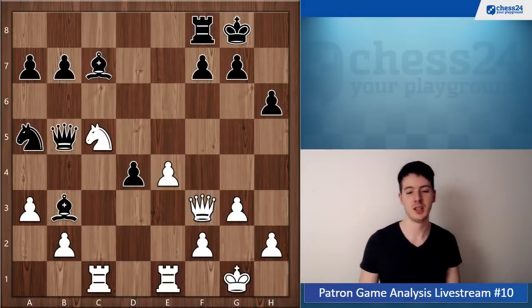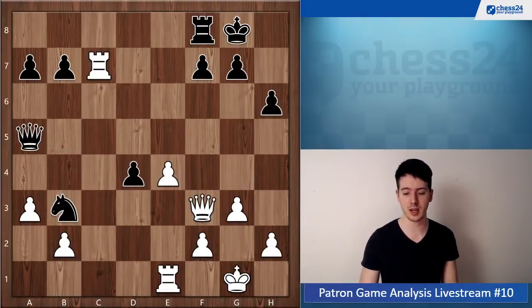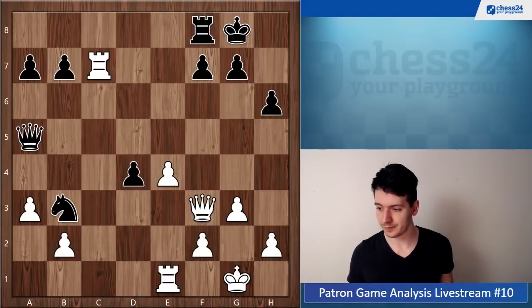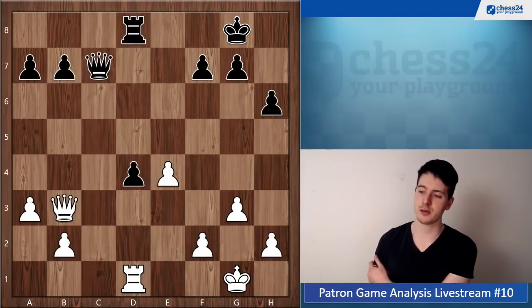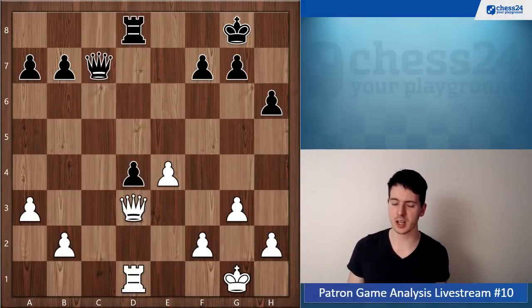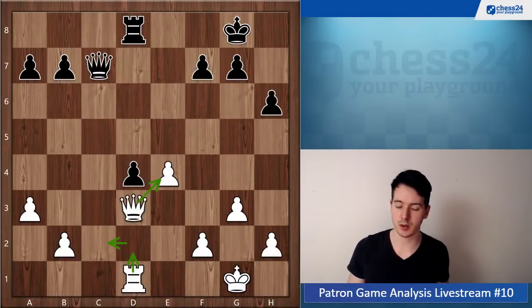Now you did this combination with knight d7, which first looks like you're winning material, but unfortunately black can defend because he has this queen a5 double attack. Rook d1, queen takes d7, queen takes b3, rook d8. Now you play rook d3 — the position is equal nonetheless, but queen d3 looks more natural: just put the queen there, it defends the pawn on e4, and then you can play rook d2, rook c2 to gain control of the c-file.